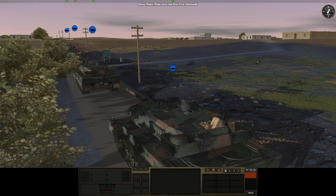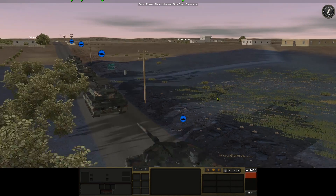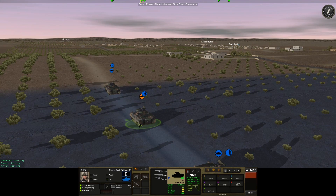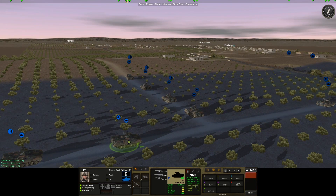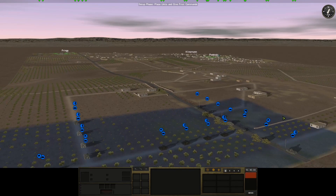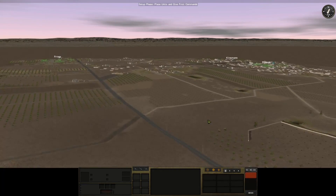We have plenty of other vehicles too — these are Marder 1s and what look like Marder 1A5s. So lots of Panzer Grenadiers ready for battle across multiple groups on the roadways. This blue area marks our starting zone where we can reposition forces before battle begins. We have about an hour and 40 minutes to complete the mission, and the goal is to complete objectives with little to no losses.